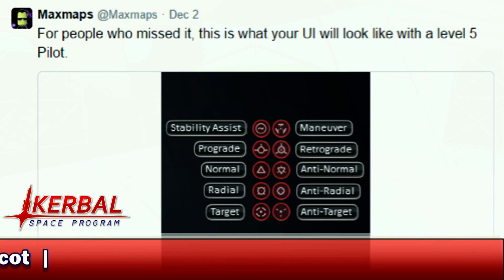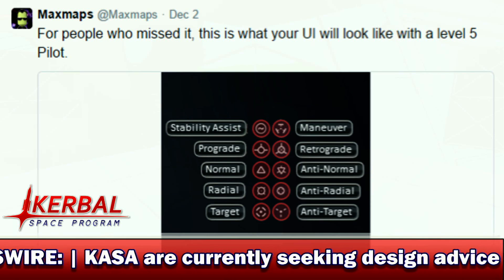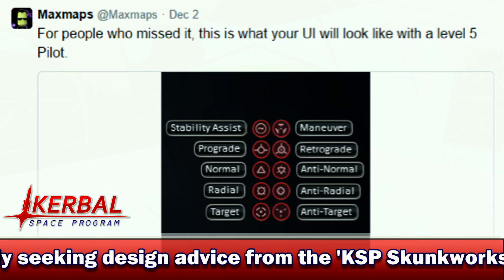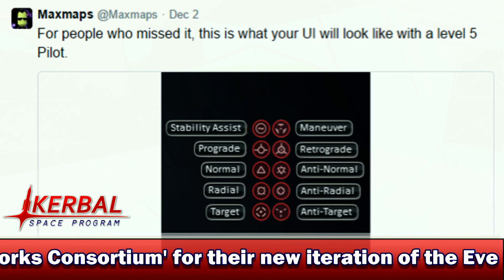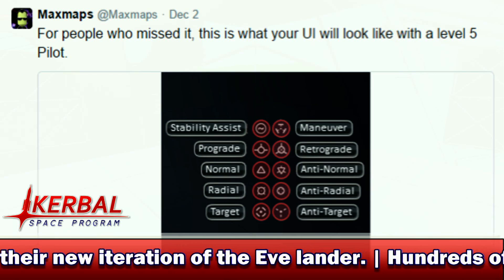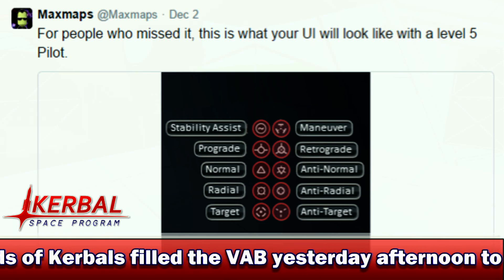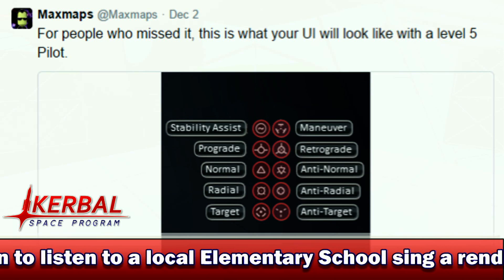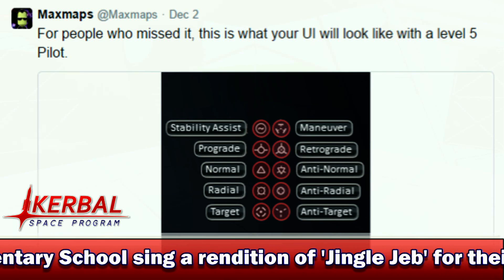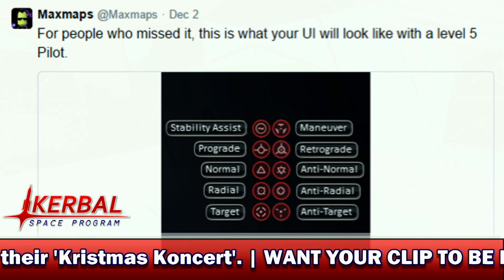These markers — your prograde, retrograde vector, manoeuvre node as your normal — will all be dependent on whether your Kerbal is experienced enough to know what these things mean. That adds something I think is a really good addition to Kerbal Space Program, because it just adds that layer of randomness into the game — which I think is what KSP has been missing for the past few updates. Random failures are what happens in real life space programs, and sometimes in Kerbal Space Program that might be a good thing. I'd like to get your take on it.